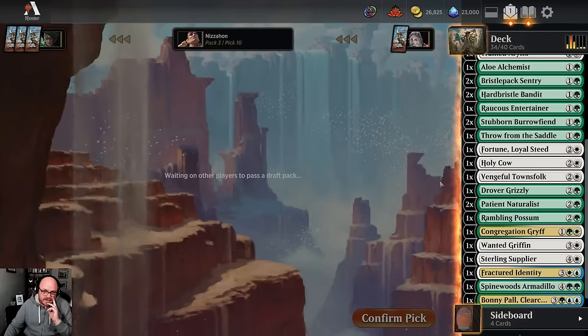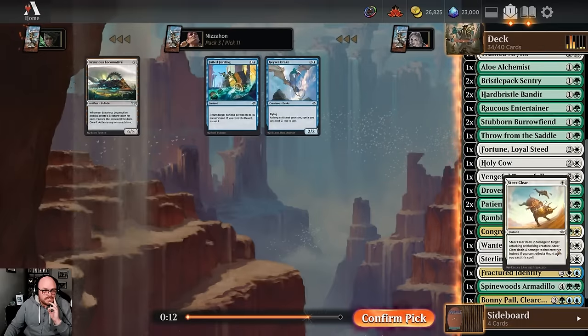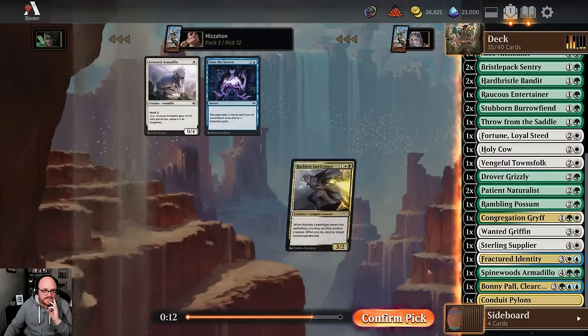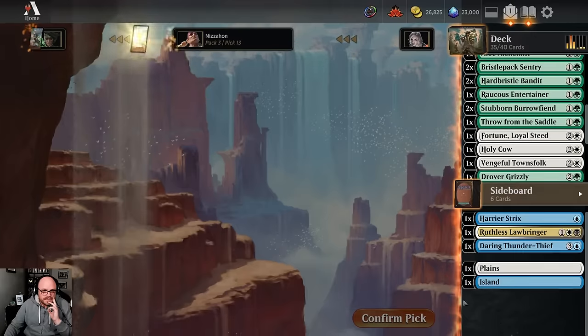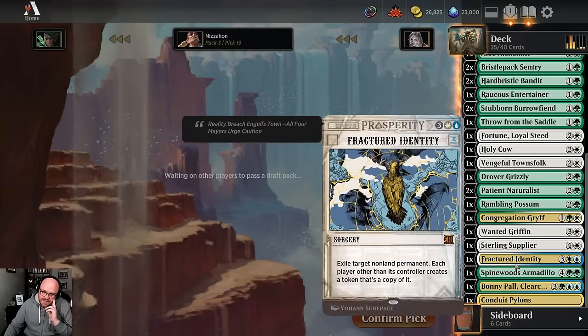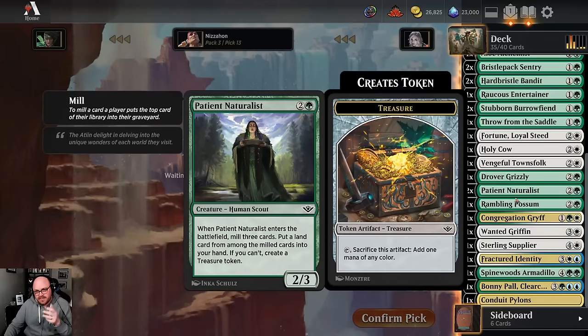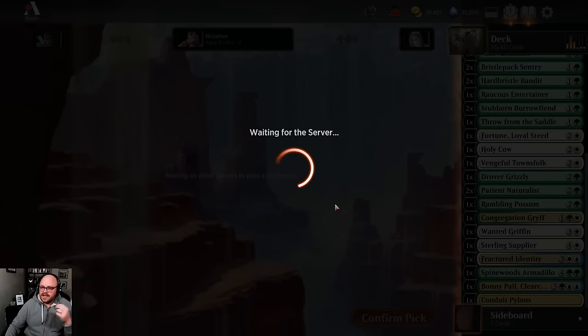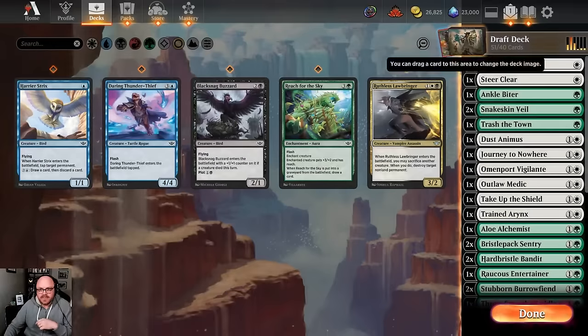The ceiling on Trash the Town is just so high, and the Bighorn and these other things are fine, but I think I'm probably supposed to take Trash the Town here. Take a Naturalist and a Townsfolk - I kind of doubt you make the cut. I don't hate the Locomotive, but I don't really think we need it in this deck. Could have had all the Reach for the Skies we wanted. I'll look at our fixing - we do have a Pylon now and we did get one land that helps us, and then we have a couple cards that make Treasure sometimes.